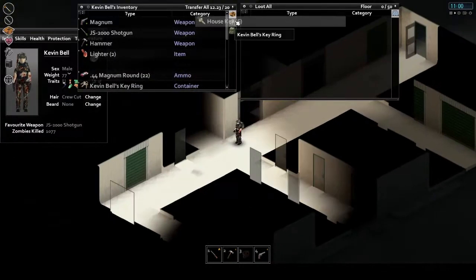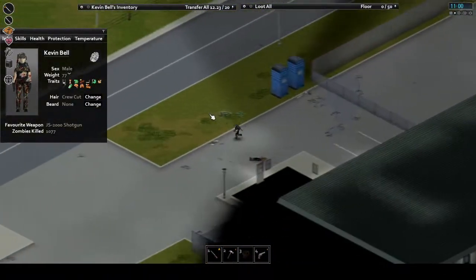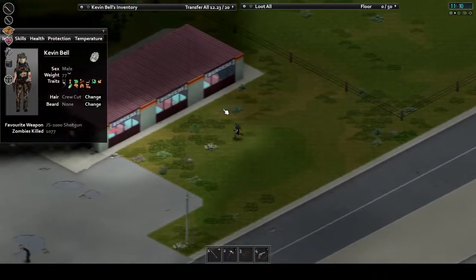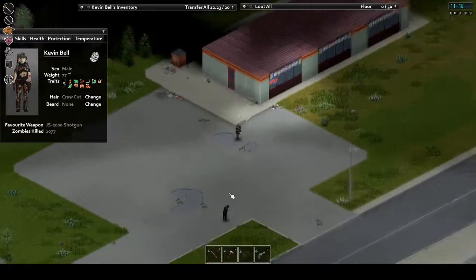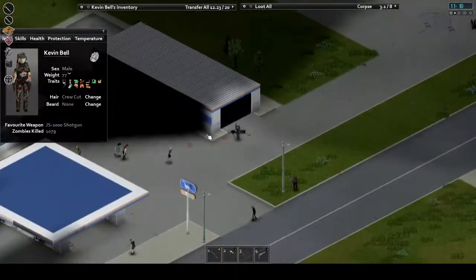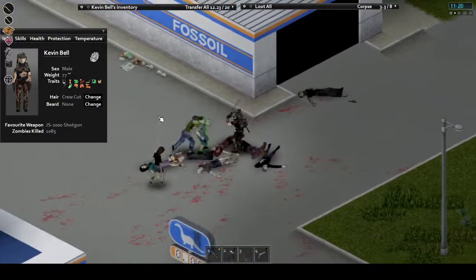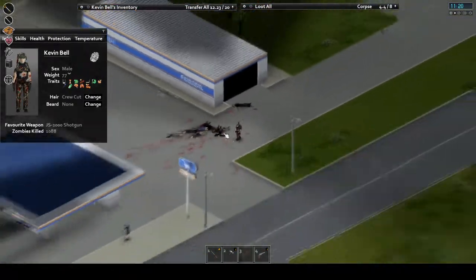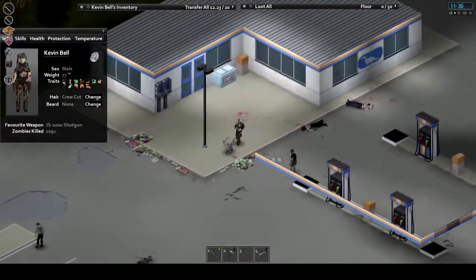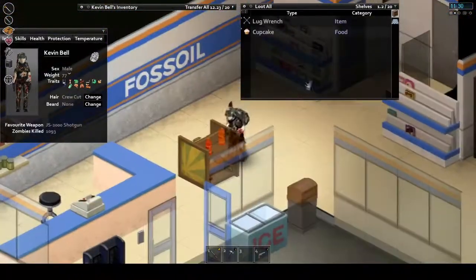Another gas station — West Point definitely has an abundance of those due to its large size. This one is notable because it's located beside a burger joint, a warehouse, and a storage center that only has two entrances. The storage center in particular can make an excellent base due to being almost entirely surrounded by high fences. As long as you can replace the low fences in the area — now that the card trick no longer works — you have yourself a little shelter in the storm. The center area also has a good distribution of random loot.